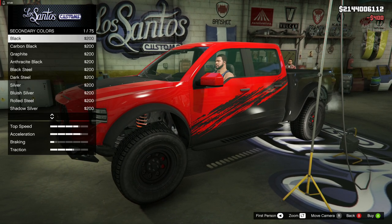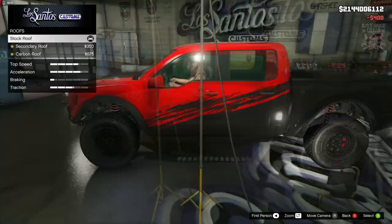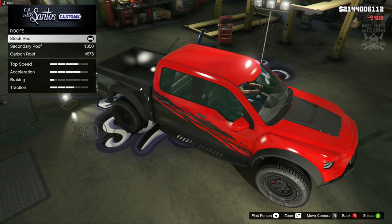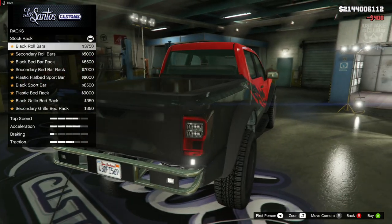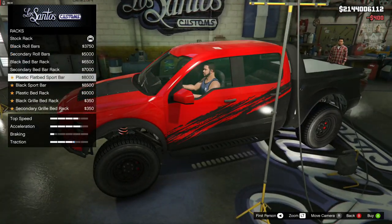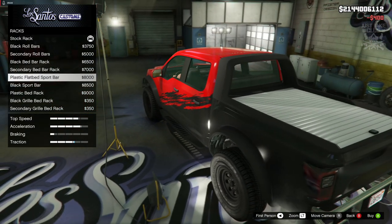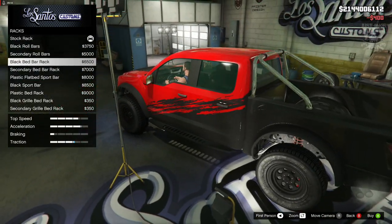For the secondary color we're going to go classic again - this one changes the panel at the front and we don't want to change that. For the roof we can change it - there's a secondary roof and a carbon roof option, but you won't see it because there's a livery over the top, so we're going to say stock for the roof. For the racks there are loads of options - I like the one that goes all the way over the top. The chrome racks aren't for me, but the flatbed looks nice. I'll keep it nice and simple.